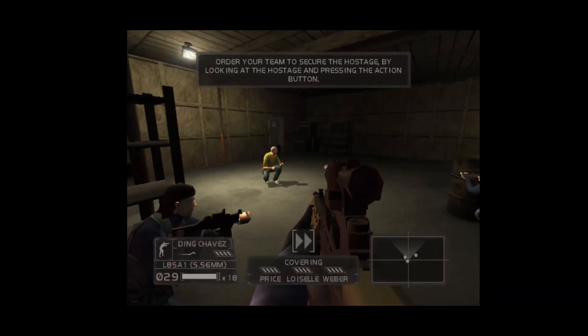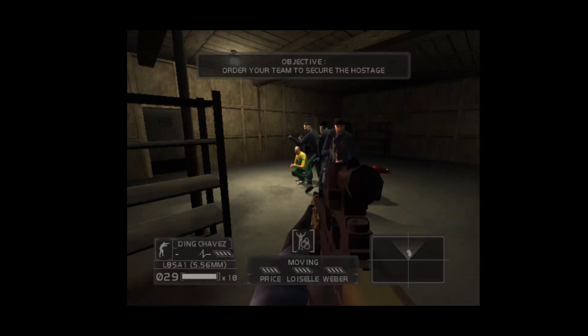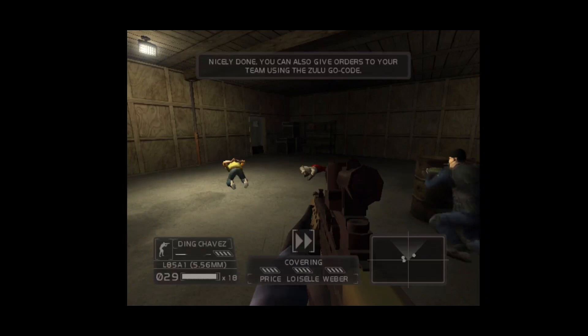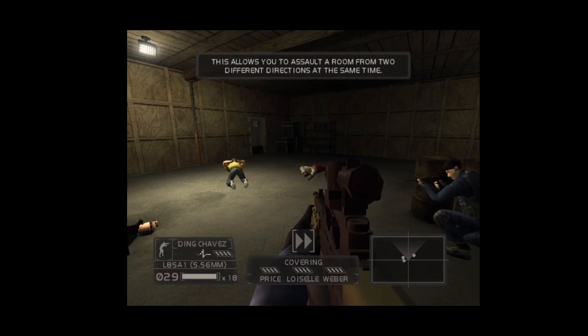Move to the next room. Order your team to secure the hostage by looking at the hostage. Roger, securing hostage. Nicely done. You can also give orders on the Zulu go code. This allows you to give orders to your team which they execute only after you've given them the Zulu go code. Once you've issued an order on Zulu, you can move to another area before issuing the Zulu go code. This allows you to assault a room from two different directions at the same time.